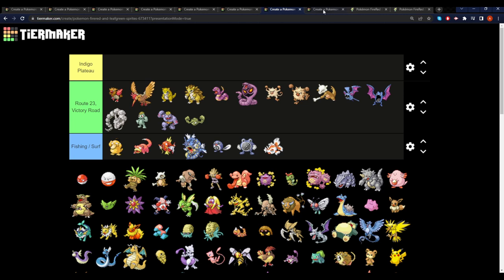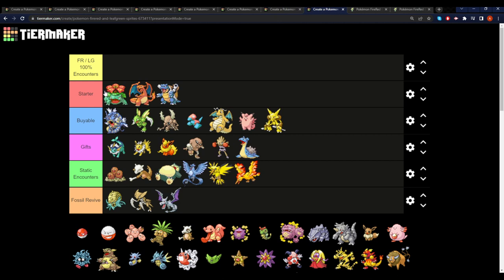One more reason I want to reiterate why I think FireRed and LeafGreen is such an easy game to Nuzlocke is because Nuzlockes typically have a lot of randomness to them, but FireRed and LeafGreen do not have too much randomness because they give you a ton — and I mean a ton — of Pokemon that are 100% chances to get, which are the following.